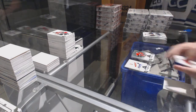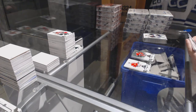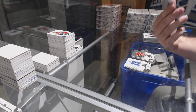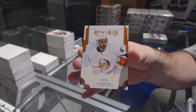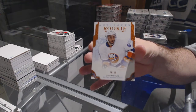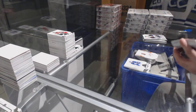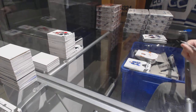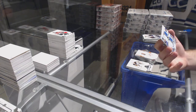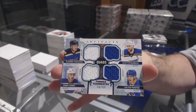Calgary Flames, $5.99, Mark Giordano. Number 255, Orange Rookie for the Islanders, Josh Hosang — that's a good one. Josh Hosang, number 55. For the Blues, number 99, Quad Jersey of Fabry, Pareko, Pietrangelo, and Tarasenko — quad jersey. You don't see those often.